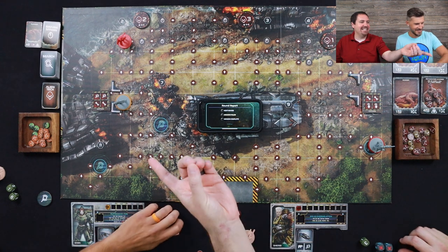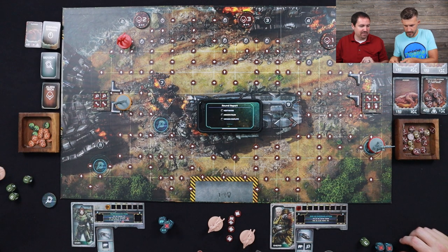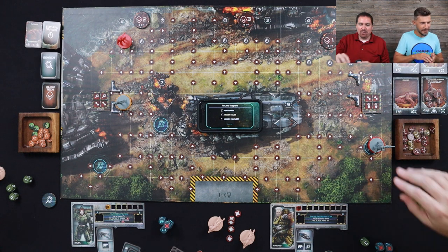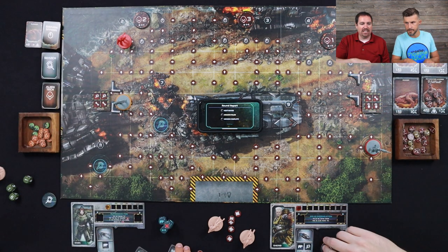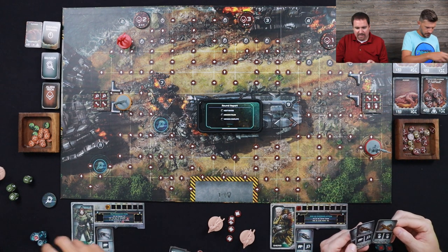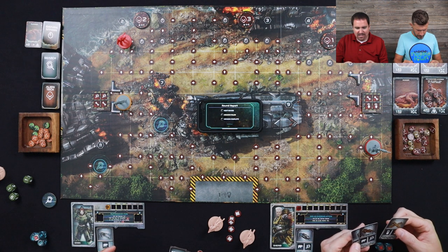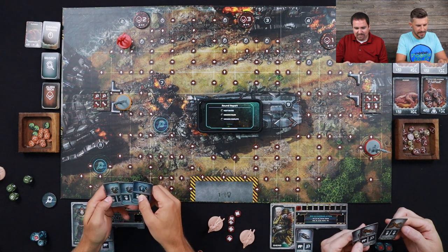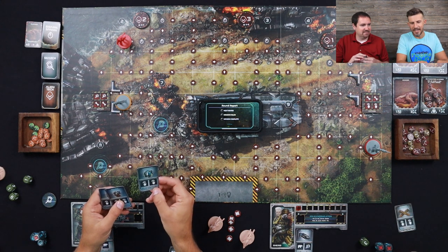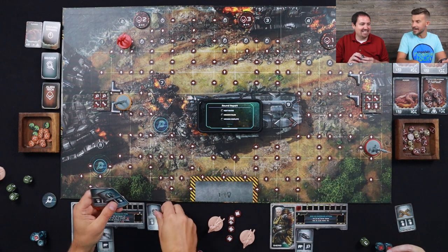Now, if we got any search tokens — which we both did — I'm gonna get three, and John's gonna get three for one and three for the other, a total of six. I'm on the good side of the board for this. You can search during the game, but at the beginning since we didn't have many enemies out there, we decided to hold off. Oh, that's a pretty good one. I got the shredder!